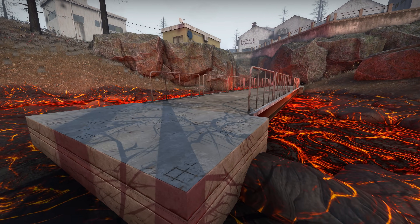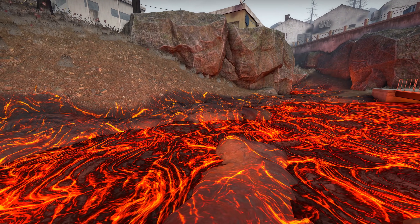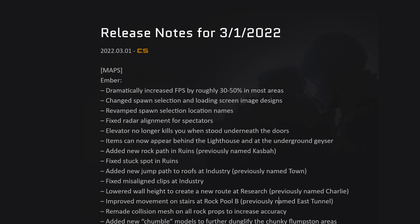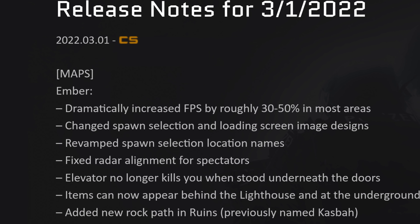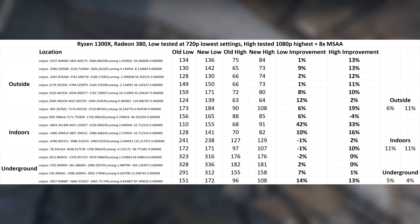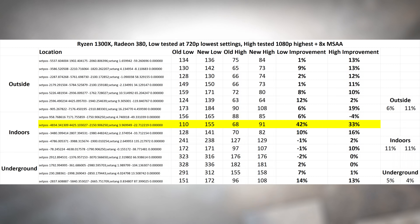The thing that everybody's talking about right now are the cryptic changes to Ember, the new danger zone map set on a volcanic island. The claim that FPS has been dramatically increased by roughly 30-50% in most areas wasn't quite what I experienced. For the most part I saw between 5 and 10% better performance, mostly when limited by a slower graphics card. But there was one spot that improved by about 40% for me.